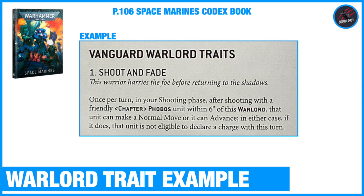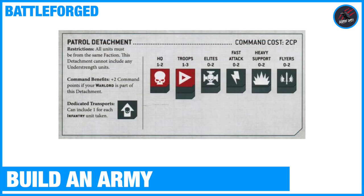Let's have a look at an example. I've got here the Vanguard Warlord Traits taken from page 106 of the Space Marines Codex book. Each Warlord Trait is going to start off with a name, then a little bit of context building into the narrative. Then it tells you when you can use the Warlord Trait, any keywords that are needed for a unit to use it, what that Warlord Trait can do, and finally any other conditions attached to it. We'll go through more examples later, but now let's move over and look at building an army and how the Battleforged army brings in the Warlord keyword.